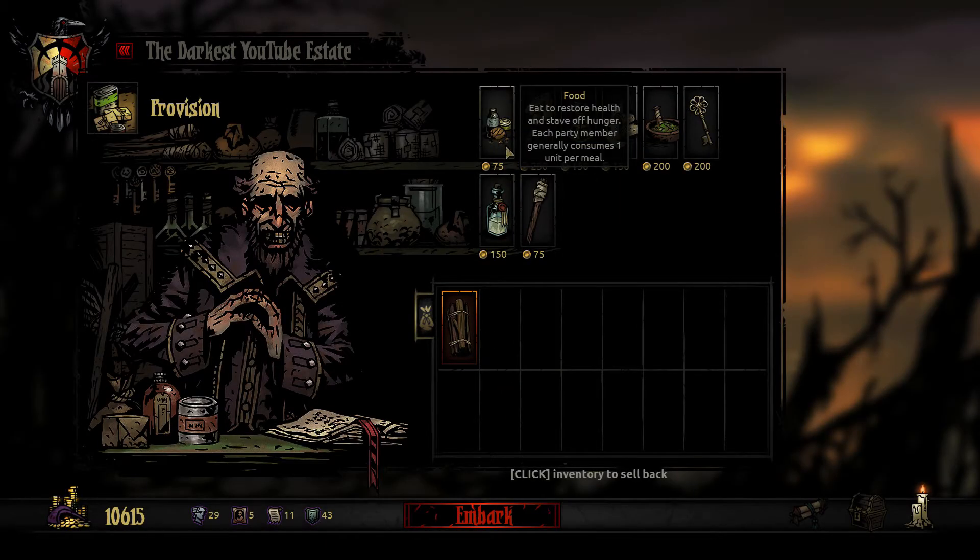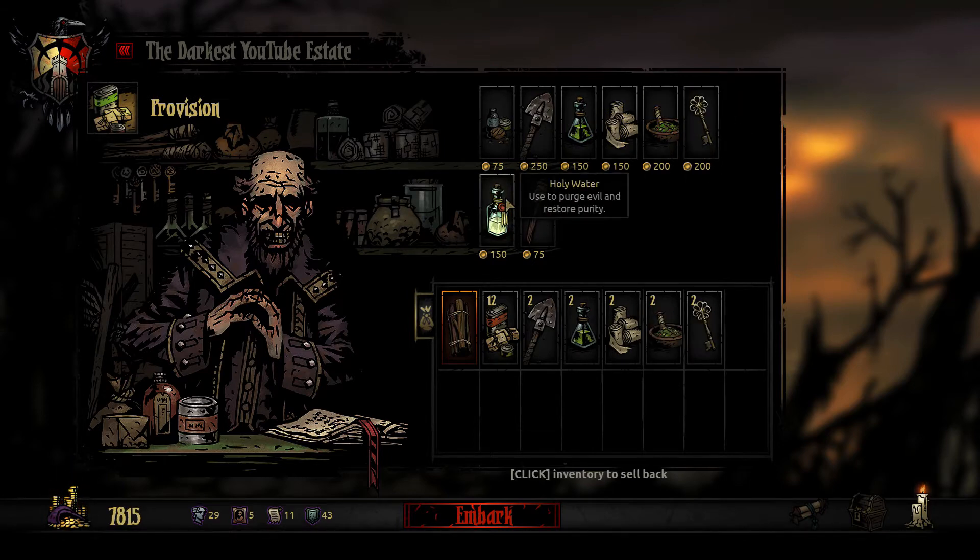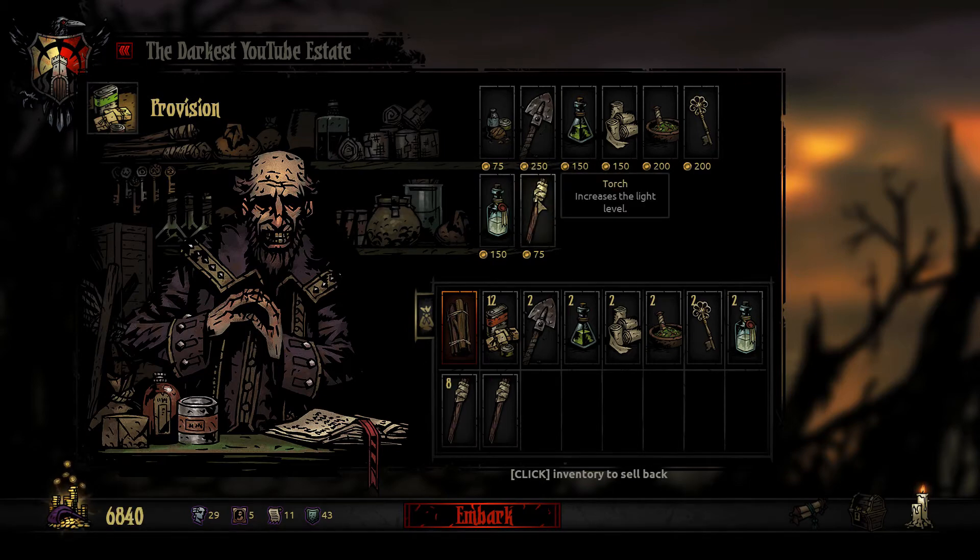It's a medium mission, so we'll take 12 food, 2 shovels, 2 anti-venoms, 2 bandages, 2 herbs, 2 keys, 2 holy water, and I think 12 torches. And let's go.